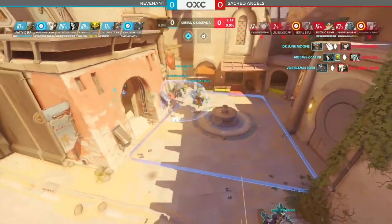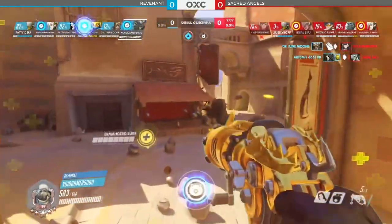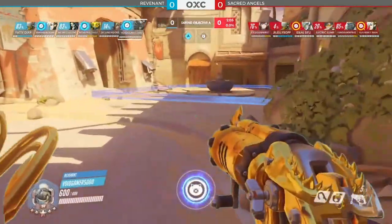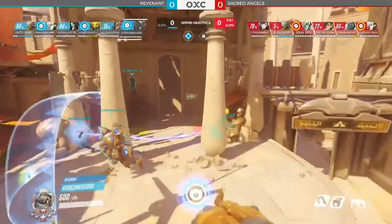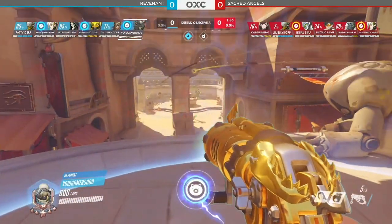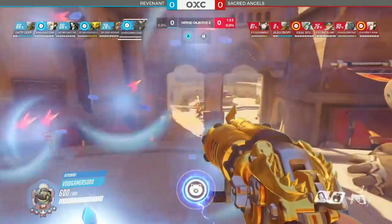Looks like Revenant is cleaning up, and that will be a retreat once more for the attackers. So impressive from them — the ultimate took a while to connect. Jumon looking for the perfect opportunity, waited for the Transcendence to go down. Nice patience there, just to ensure you get that healer down and win that fight. The rest of the team getting in there as well to shut down the attack, slowly but surely.